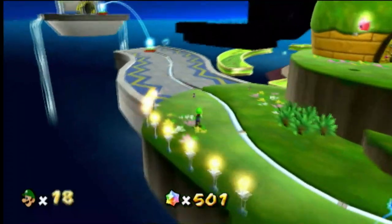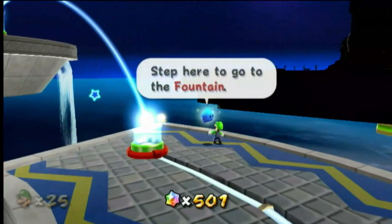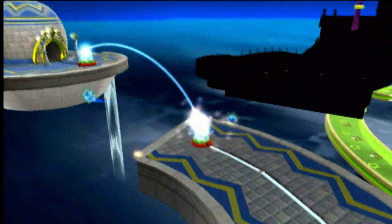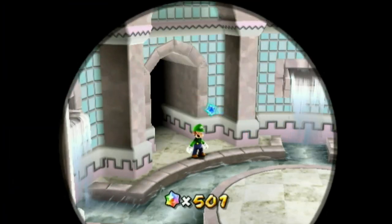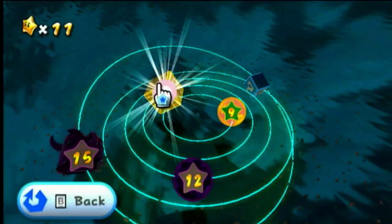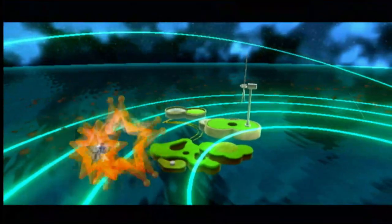We're going to this little beam of light over here. We talk to the Luma to go to the Fountain. The Fountain is the next of the major domes in this game. I think we should unlock a galaxy — I like this galaxy, we'll do the Rolling Green Galaxy first.